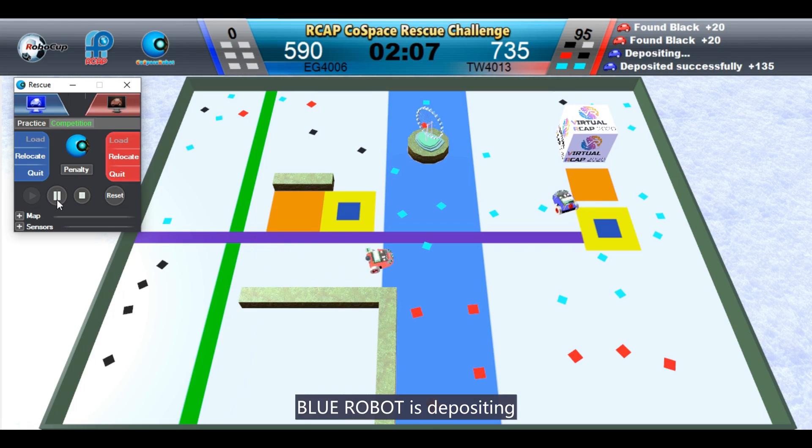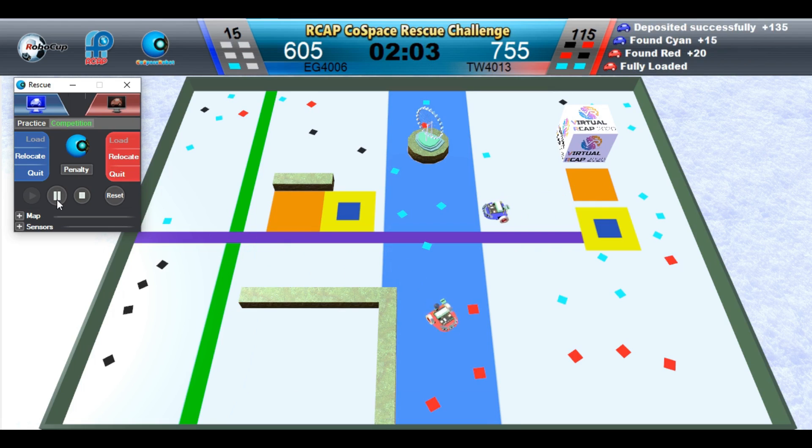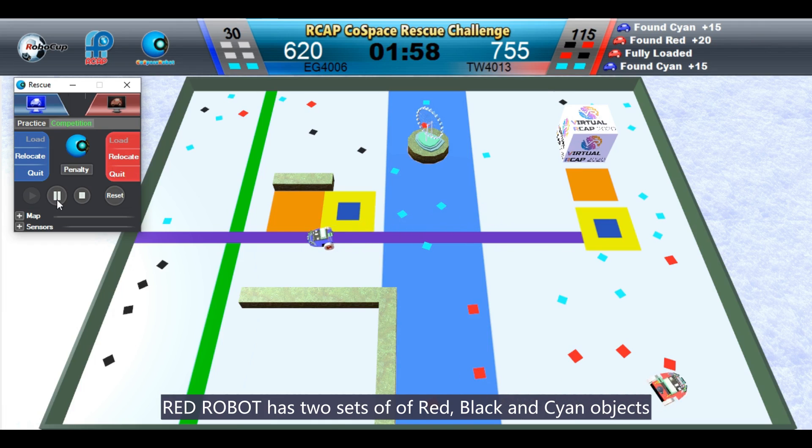RedRobot has two sets of red, black, and cyan objects. BlueRobot is depositing. RadRobot has two sets of red, black, and cyan objects.